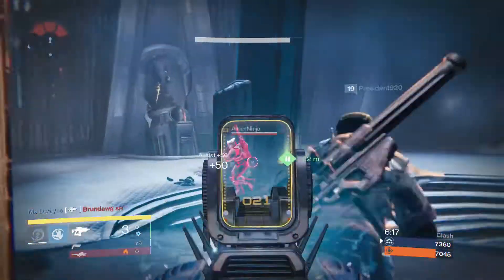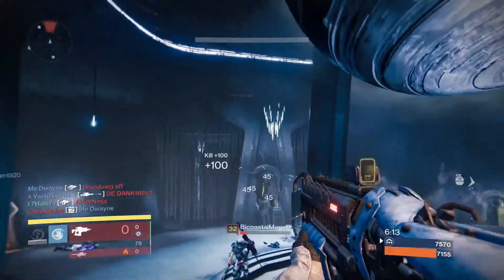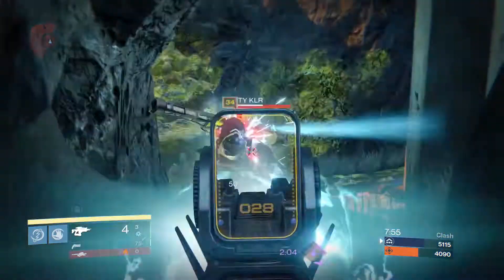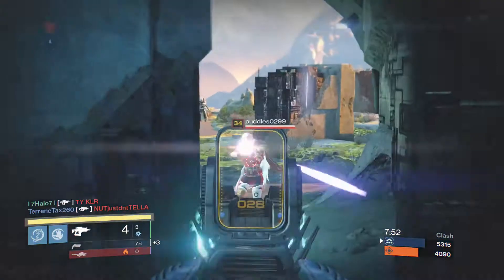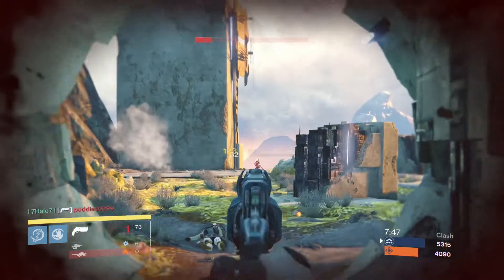And if you do happen to miss a lot of fusion shots, ammo is hardly a problem at all. As long as I grab a crate or two of special ammo throughout the game, I rarely ran out of ammo and barely used my primary. And that's the Servant of Axor — a very powerful, high-impact fusion rifle that has great damage output and is easy on ammo.